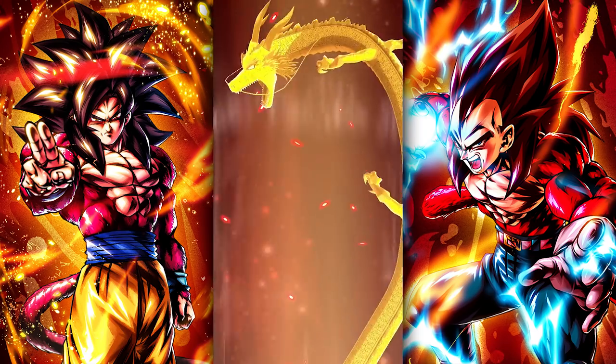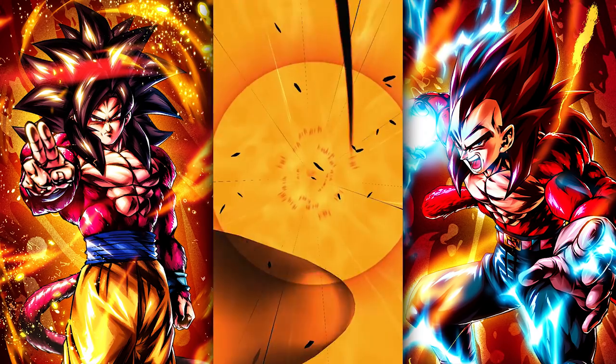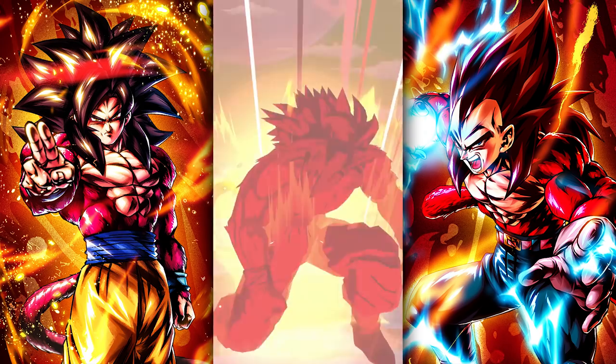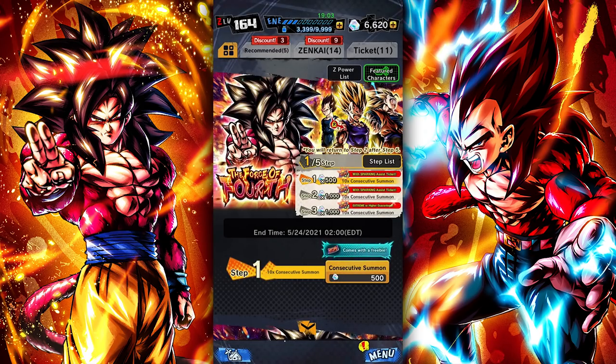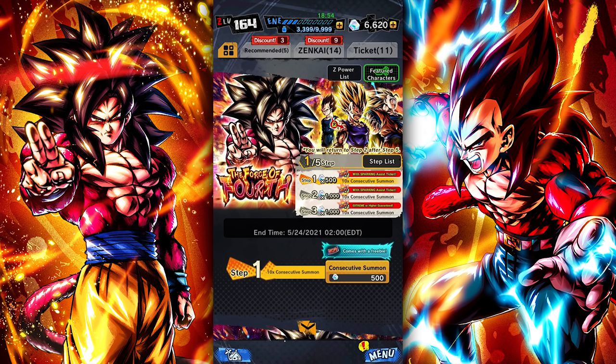With all that said, let's go ahead and hop into the summons. And remember, if you do like these videos, definitely make sure to let me know down below in the comments or just by hitting the like button — I really do appreciate it. Now we got to test our luck. It is finally time to hop into the actual summons. Let's see the step list — I think there's only five steps and we don't even get a free one. I know in the previous videos I've said the free step usually just gives me garbage, but still, it was free. I still appreciated it. Let's go ahead and hop in with step number one.